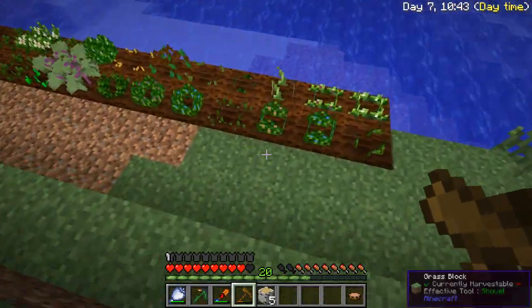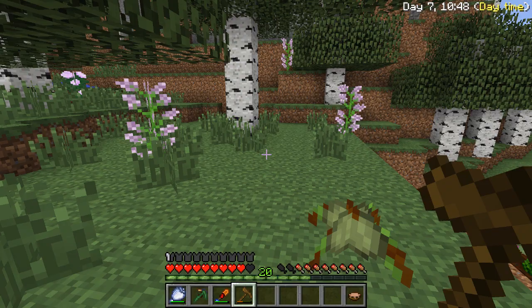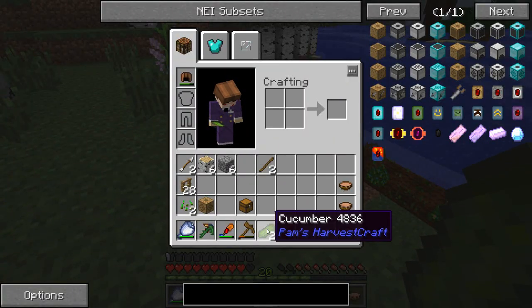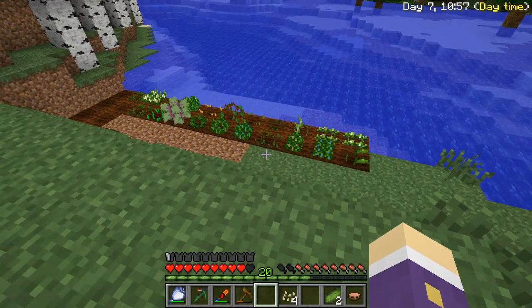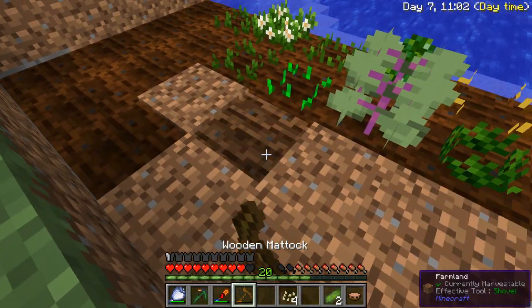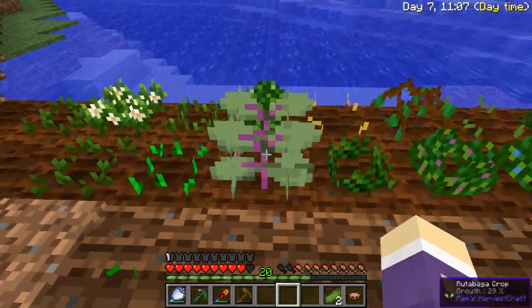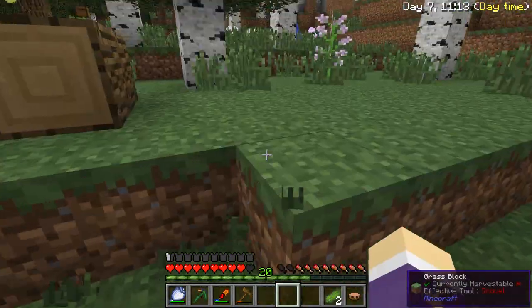What's in here then? We've got two cucumbers and a pumpkin - well, I may as well grow a few pumpkins, you never know when they'll come in handy. Let's go one, two, three, four - pumpkin, pumpkin, pumpkin, pumpkin, there we go. Everything else can just grow.